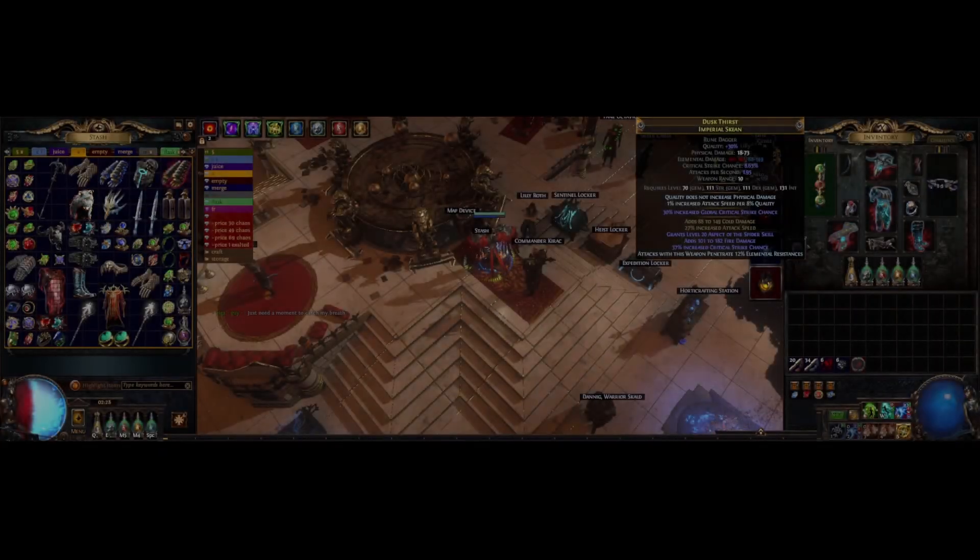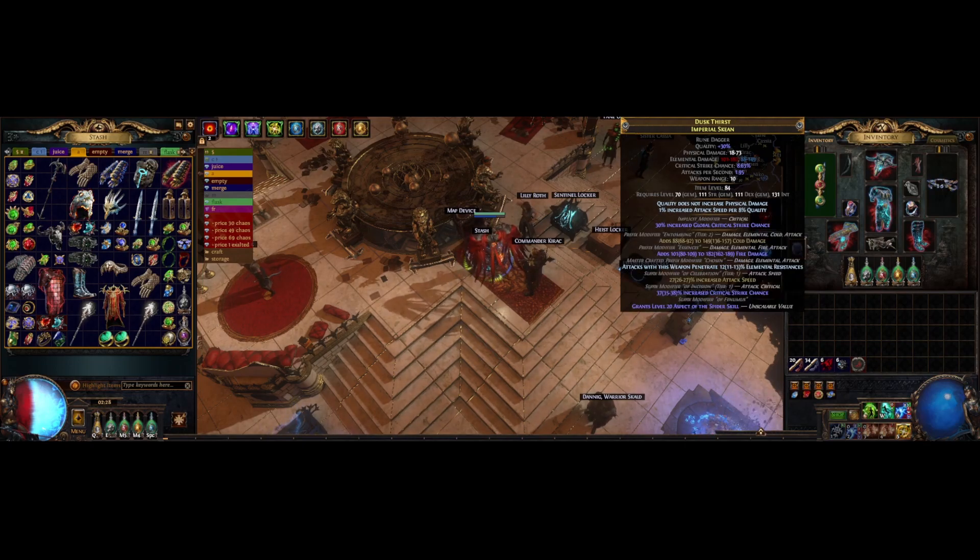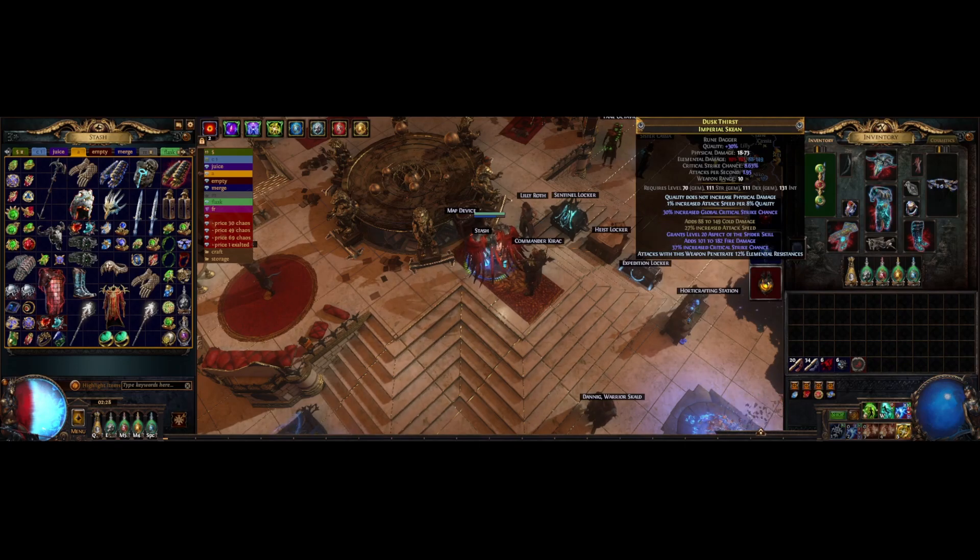My weapon just has flat lightning, attack speed, crit, and pen. I'm using a dagger because daggers are cool — they're also a lot cheaper than claws to craft. Imperial Skean is the best base, even though it's a rune dagger. But with recombinators, they're not really that hard to craft with fractures and whatnot.